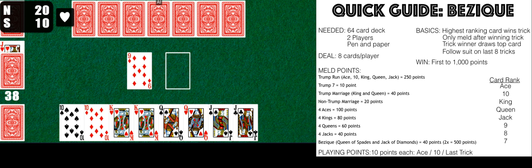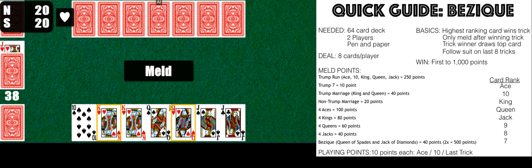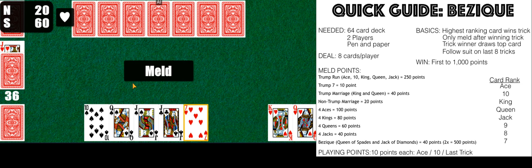Notice that aces are the trump suit. He scored 20 points — smart play: he won my 10 and an ace, so he scored 20 points. I'm going to play a 10 of diamonds to win that trick, giving me 20 points. Now we have a meld — I had this meld before but couldn't score it because he won the last trick. Now that I've won the previous trick, I'm going to score my meld — a royal marriage. Notice that I don't lose these cards; they stay in my hand and I continue playing with them.